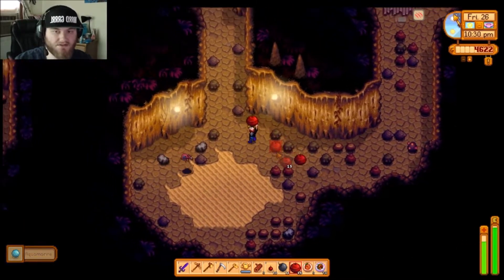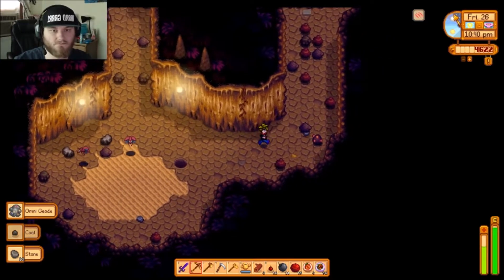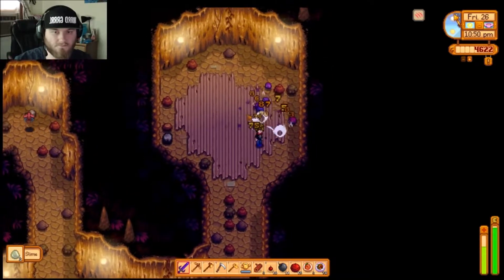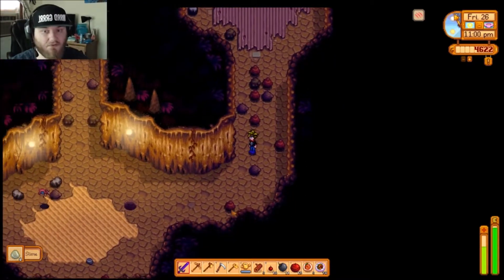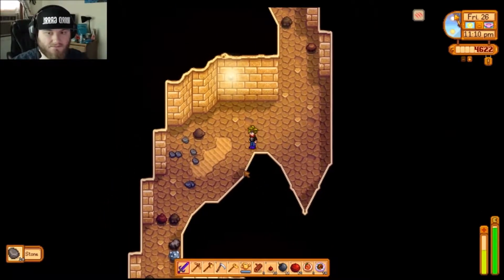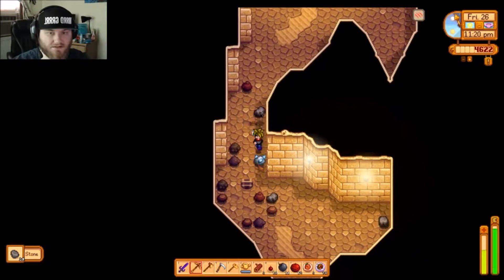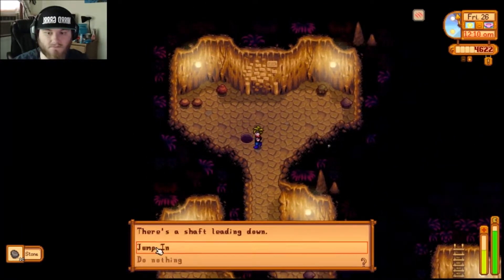I'm going to super bomb this and hope there's a ladder. There's a hole! Four more levels — drop a super bomb and hope for a ladder or a hole. Another diamond and I wasted another bomb. I just walked down three more feet. Oh, a hole! Get me down to floor 40.